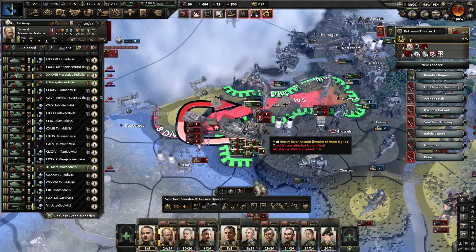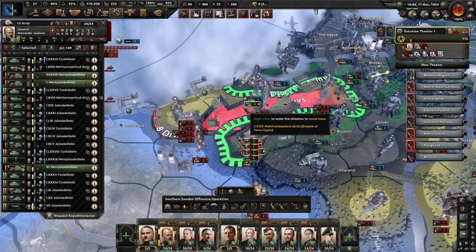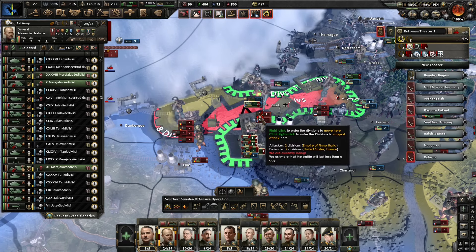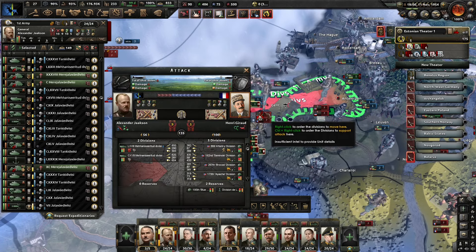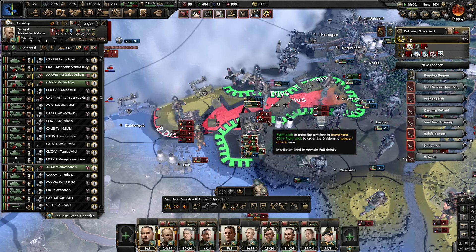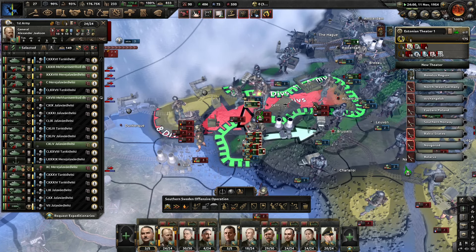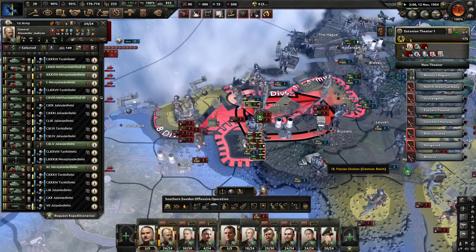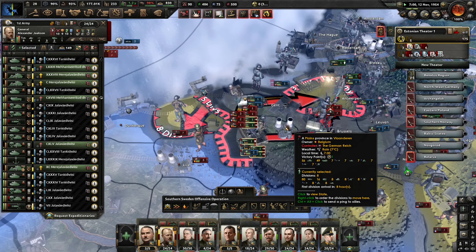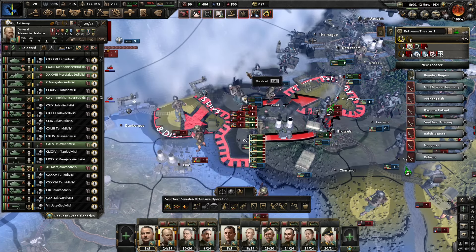I think that push — we'll hold that for now, because the tanks are getting exhausted here. Let's get some more divisions onto the assault in Ghent and see if we can make that happen. That has encircled the remaining divisions — that's just two divisions in Antwerp.